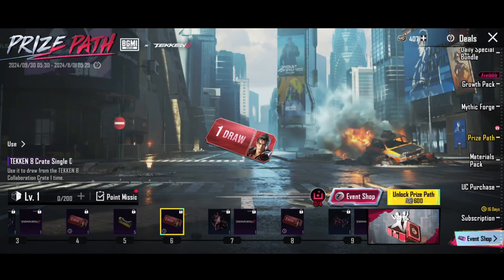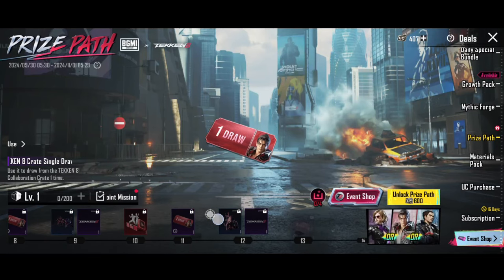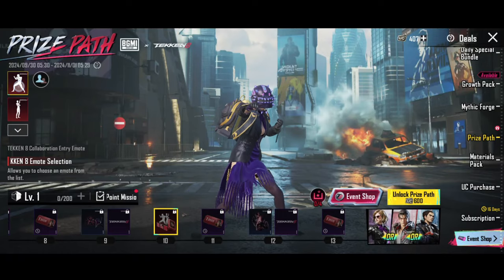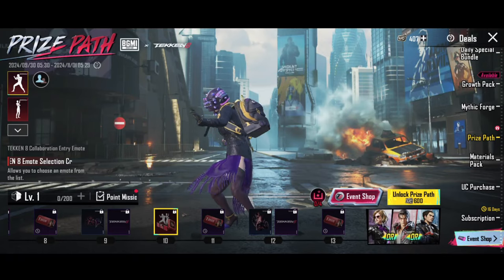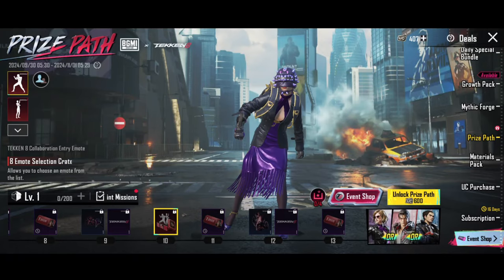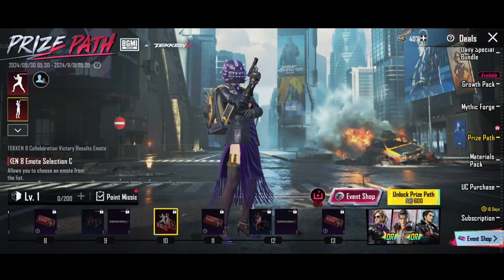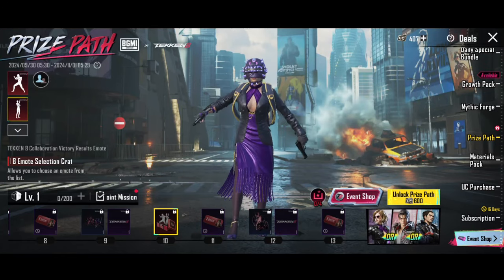So it will give you 4 watches. You have to use these 8 watches in the next level 10. You will choose this emote — so the emote is taken. So you want to choose this option. Then you can take this option if you want. So choose this option.